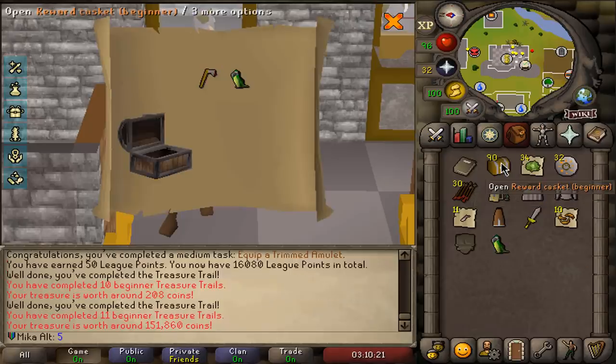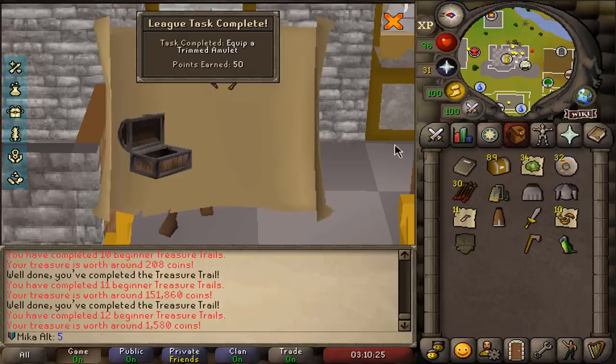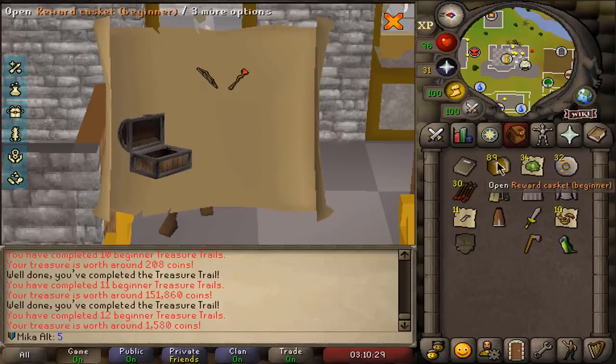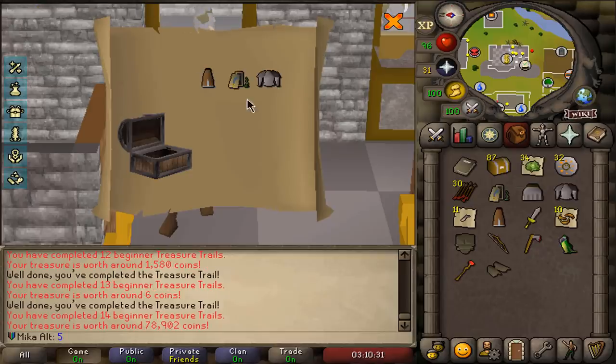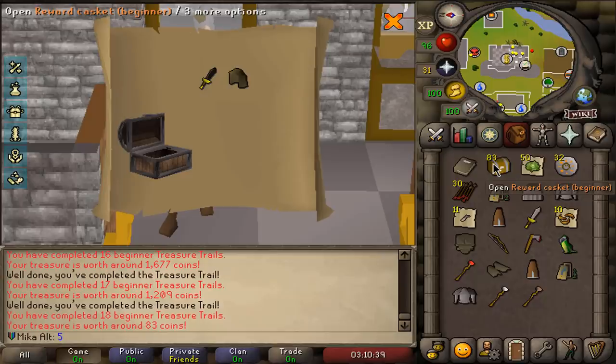We're gonna be just opening this as fast as I can, getting all these cool little drops. I'm gonna wait for that little thing to disappear every time just because it might be a bit annoying for the openings. In quite some occasions, we do get duplicate drops of unique items, which is always fun.